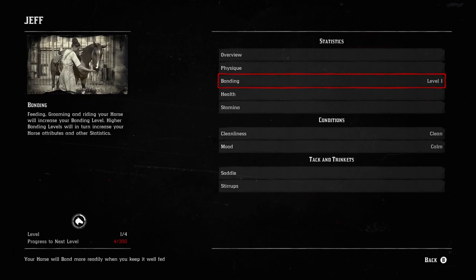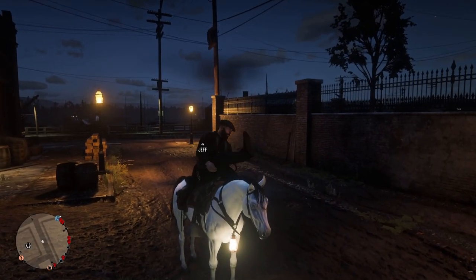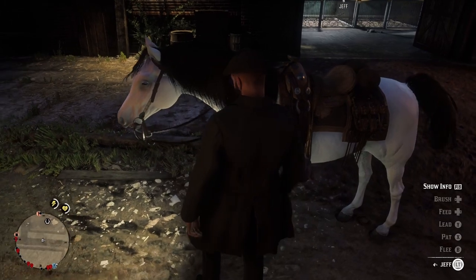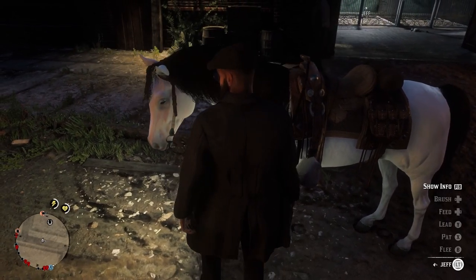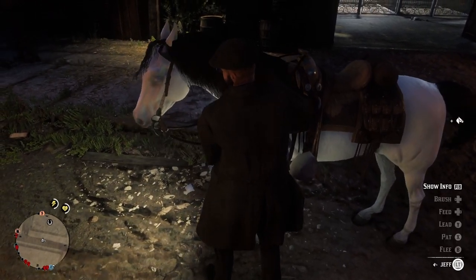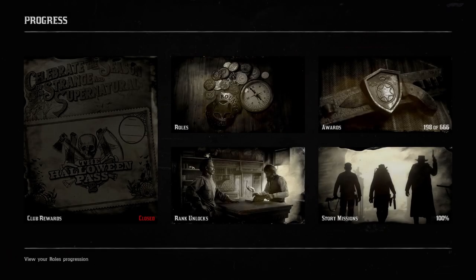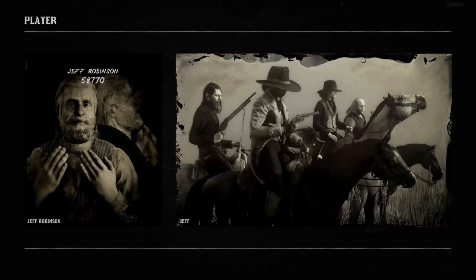His stamina is there, his mood — he's calm. It says bonding level 1 and in the bottom left you'll have your progress, like 4 out of 35, and that number will go up — 35 will go up to 75 and so on. To get your bonding up you can brush your horse — you can buy a brush at the stable, it doesn't just come with one. You can also pat your horse to get the bonding up.